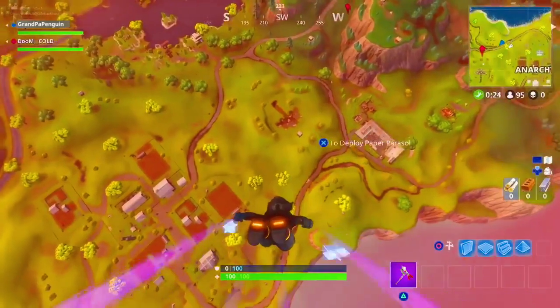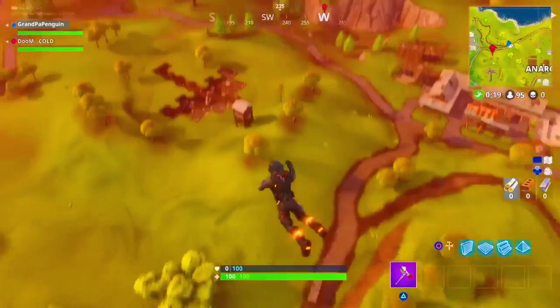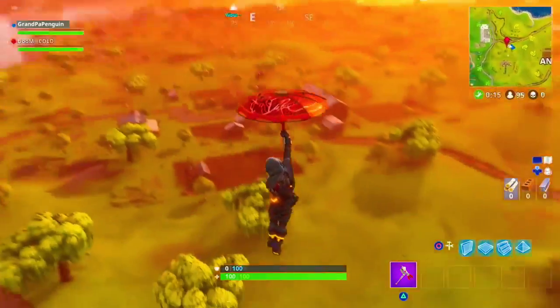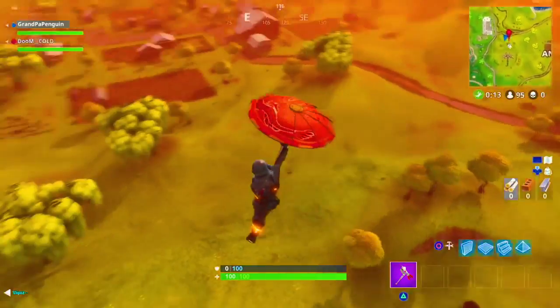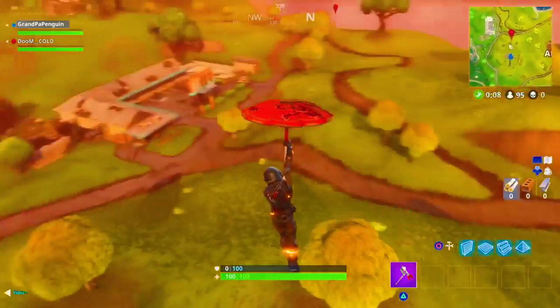What you guys have to do is jump in between the motel and anarchy. Once you guys jump from the anarchy in between there, you guys got to go between these trees and collect the 8-bit coins — something similar to week 1. The challenge is like that. It's very very easy.